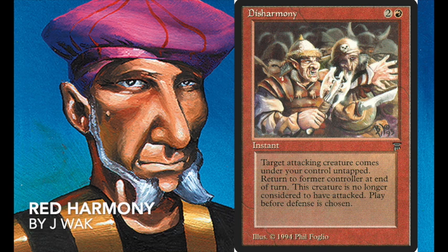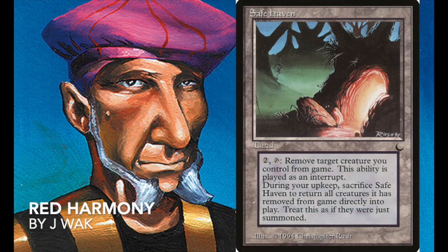Because he's playing Disharmony, he has tricks for when someone attacks with a single creature and he has no blockers. In that case, he has cards to take over your creature and sacrifice it. One such card is Safe Haven — a land that costs two to tap and removes target creature you control from the game as an interrupt. During your upkeep, sacrifice Safe Haven to return all exiled creatures directly into play. So he can grab a creature with Disharmony and permanently exile it via Safe Haven.